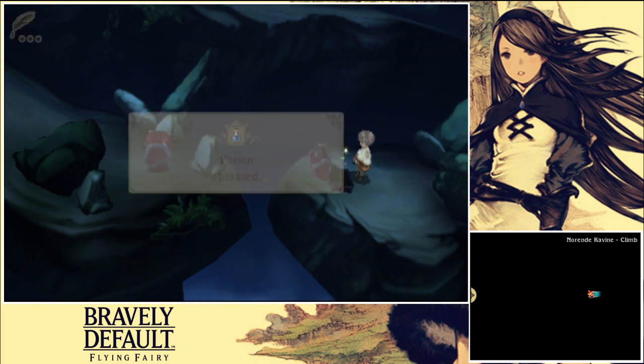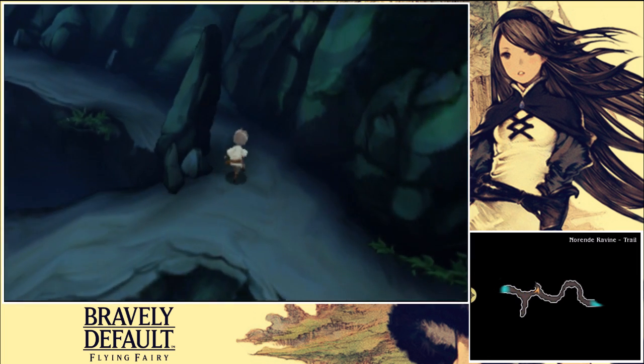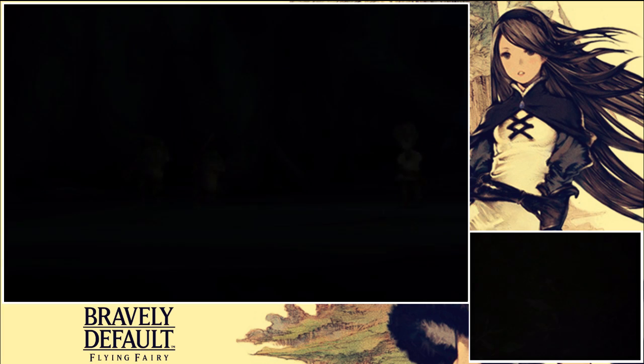We'll open the chest — Potion. I also bought a Phoenix Down just in case. I don't know what it's like on this game — if it's gonna be auto use like if you die, bam you're back alive, or if one of your teammates died then you've got to use it. We'll see — got to get some teammates first.